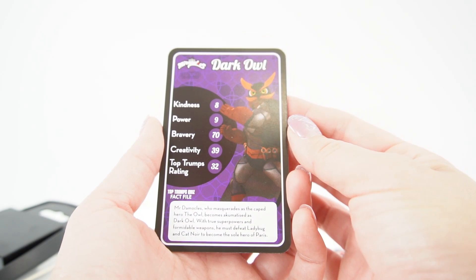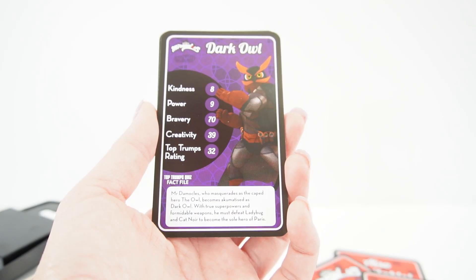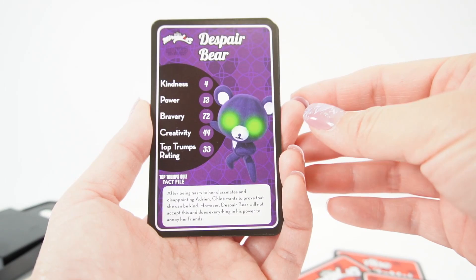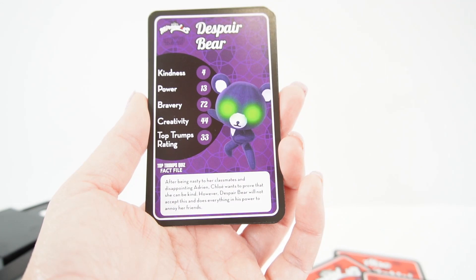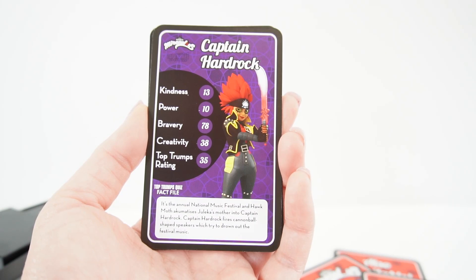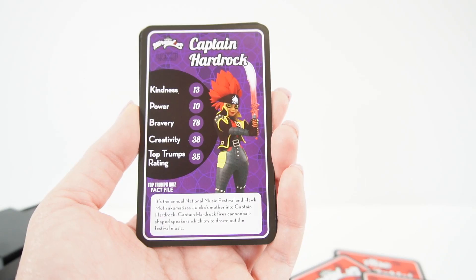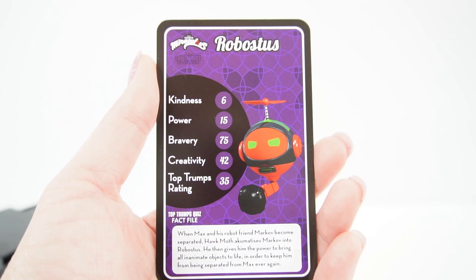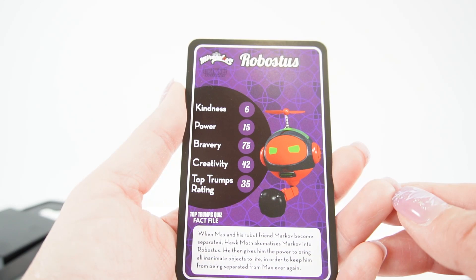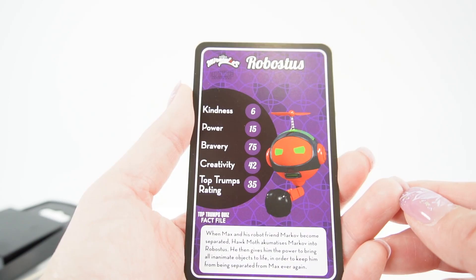Next we have the Dark Owl. Mr. Damocles, who masquerades as the caped hero the Owl, becomes akumatized as Dark Owl. With true superpowers and formidable weapons, he must defeat Ladybug and Cat Noir to become the sole hero of Paris. Despair Bear — after being nasty to her classmates and disappointing Adrien, Chloe wants to prove that she can be kind; however, Despair Bear does everything in his power to annoy her friends. Captain Hardrock — it's an annual national music festival and Hawk Moth akumatizes Juleka's mother into Captain Hardrock, who fires cannonball-shaped speakers which try to drown out the festival music. Next we have Robustus. When Max and his robot friend Markov become separated, Hawk Moth akumatizes Markov into Robustus and gives him the power to bring all inanimate objects to life in order to keep him from being separated from Max ever again.